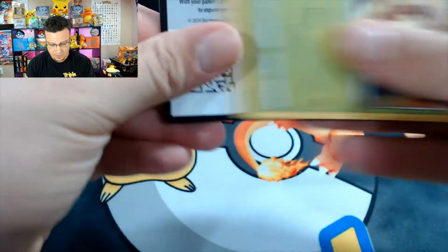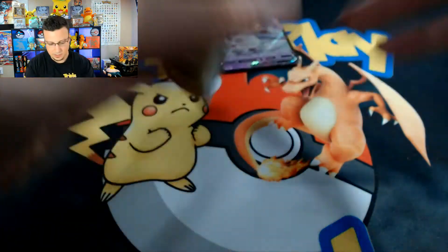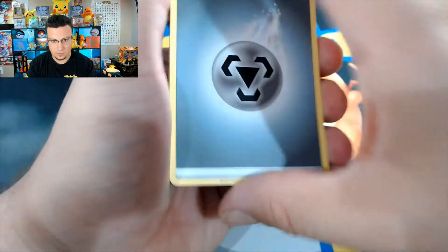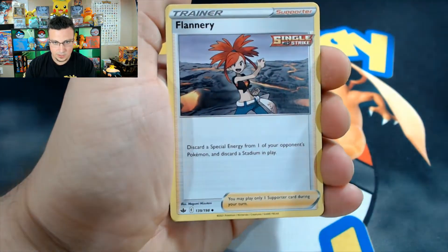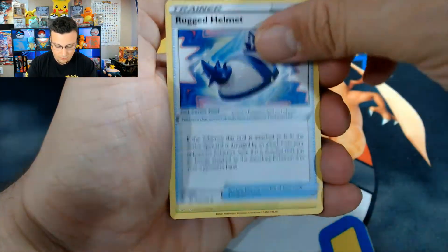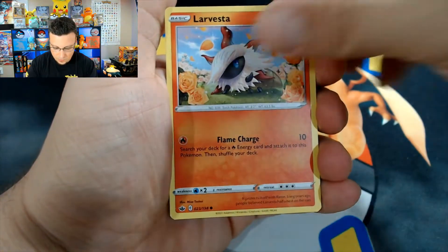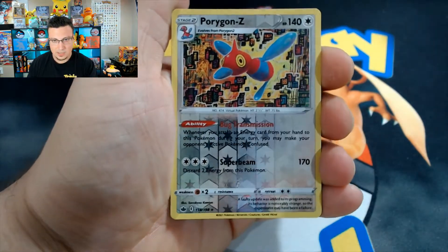Okay, we have not pulled anything too crazy from Chilling Reign yet — there's the code card. Let's see what we get: Metal Energy, Kakuna, Flannery, Rugged Helmet, Weedle, Farfetch'd, Castform, Larvesta, Sobble, Porygon-Z...